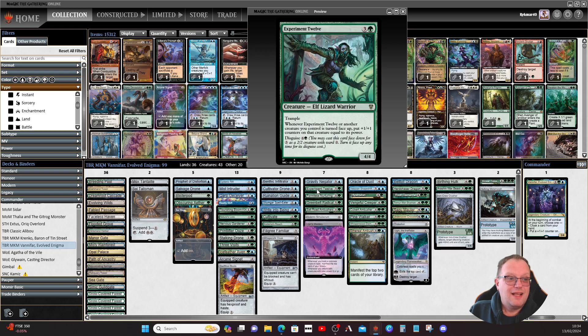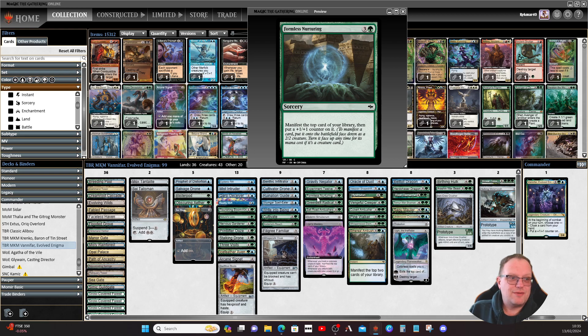Experiment Twelve is from the Murders at Karlov Manor commander cards. Whenever this or another creature you control is turned face up, that creature gets plus one/plus one counters equal to its power — so it could become an eight/eight for a significant mana investment. Formless Nurturing manifests the top card of your library and puts a plus one/plus one counter on it.